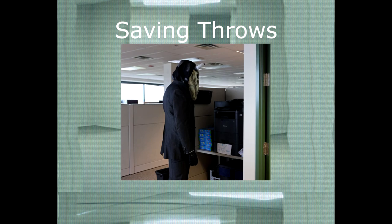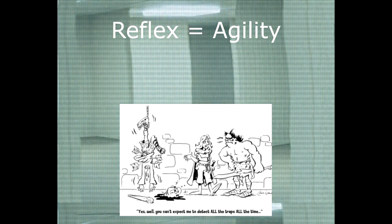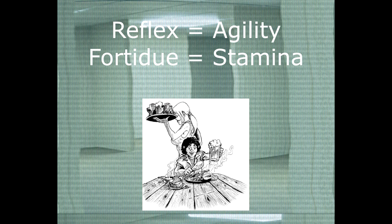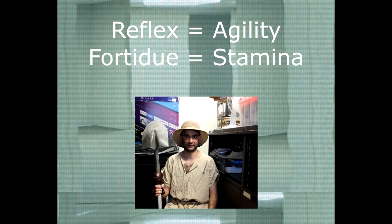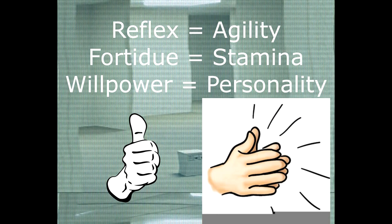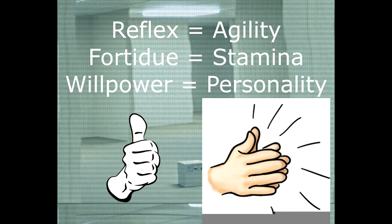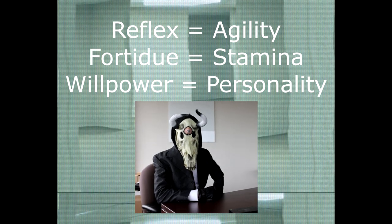Next up, saving throws. Ever try to dodge a trap or dive out of the way of falling debris? Your reflexes will determine if you're able to do so. For now, your reflex save uses the same modifier as your agility. Find a mysterious substance or head for some dazzling lights? Your fortitude will help you minimize the damage — your stamina modifier will be used for fortitude saves. Ever find yourself thinking things that aren't your own, or being compelled to take action against your will? Your willpower save represents your ability to overcome these malicious thoughts, and it's your stellar personality modifier that will keep you safe. Those of you who make it back in one piece will see your saving throws improve. When asked to make a saving throw, roll the die indicated by your judge and add or subtract the required modifier. The judge will compare it with a value they've made up on the spot and will tell you if you are successful. It's up to you to narrate your experience from there.